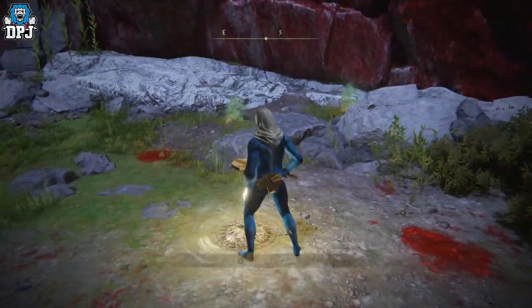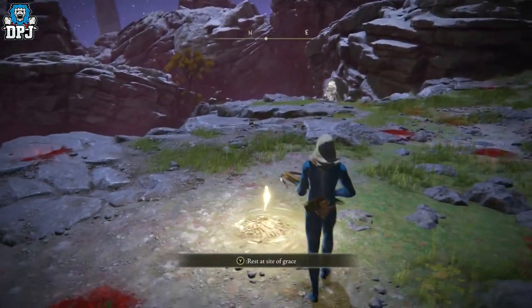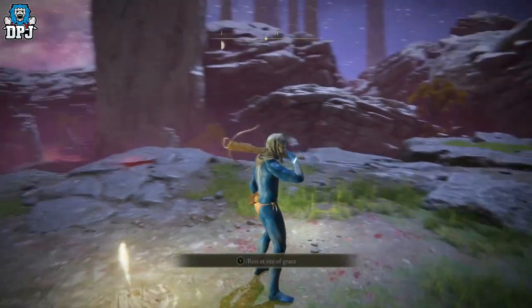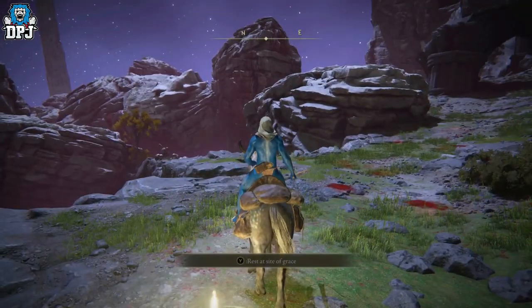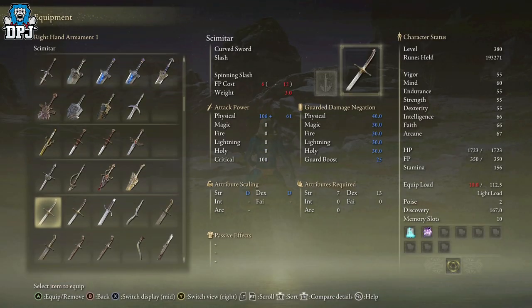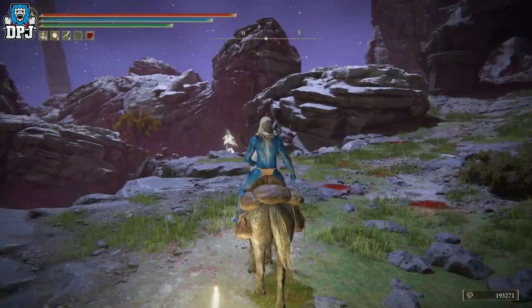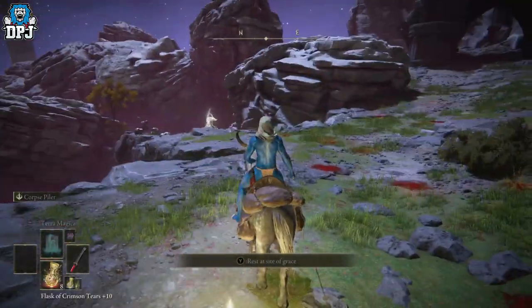I'll cover all the working rune farms later on today, but they have nerfed a pretty popular rune farm where you throw yourself off the map, swing that weapon, and you earn a ton of runes. I've actually found a workaround for it, and even though the bird farm is faster anyway, I found a fix today.